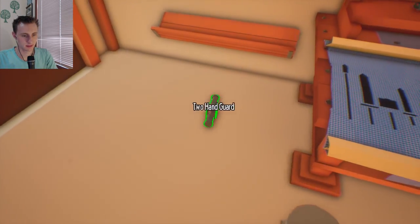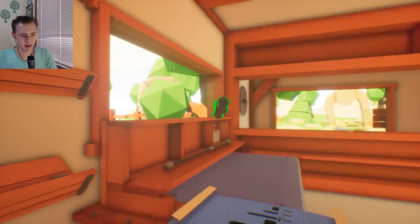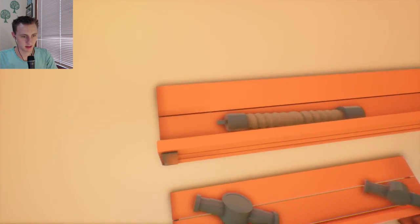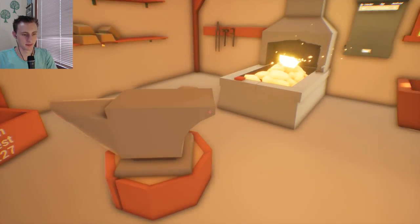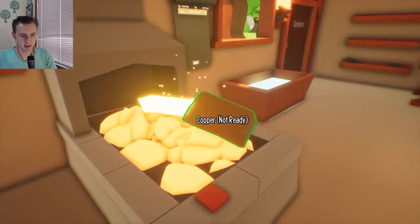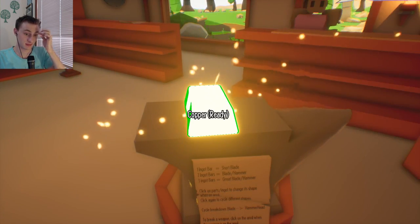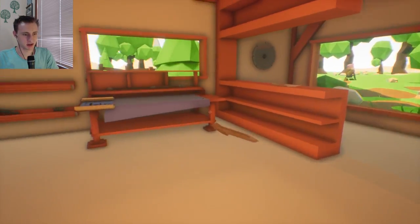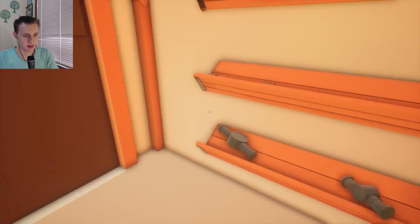Two-hand guard. I guess I'll put the two-handed on the left and the one-handed on the right. I'm here to pick up that dagger. What is a dagger? I presume it's a short blade, so I've already got one. Cool, ready to go. Short blade — quick blade now. Dagger would be a one, not a one-hand guard.